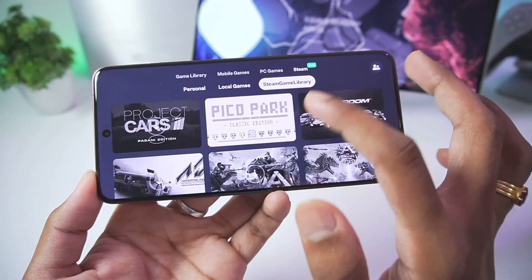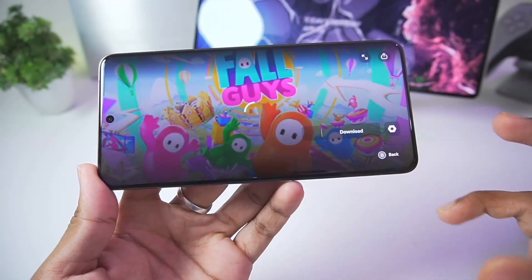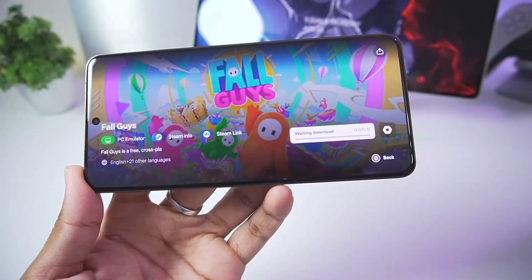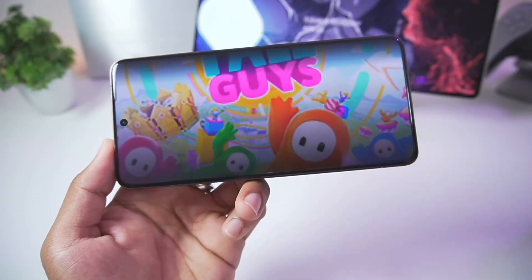I've seen someone testing out GTA as well and it did not boot. Let's try out another game — it's going to be Fall Guys. I know Fall Guys is already available for mobile, but I want to see if it's possible to emulate the PC version on my Android device.